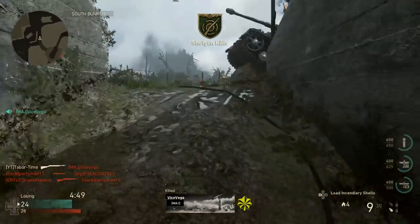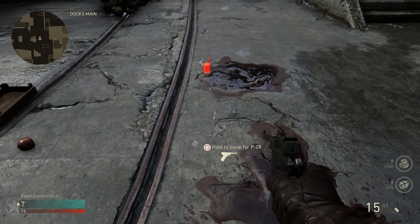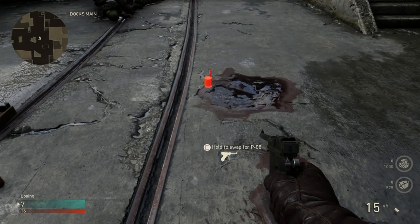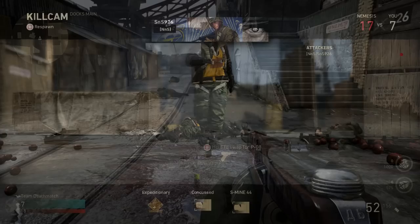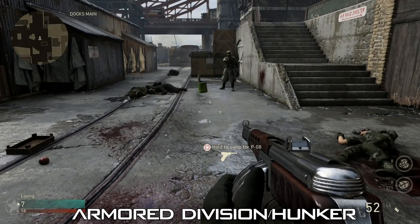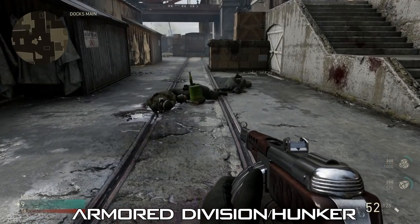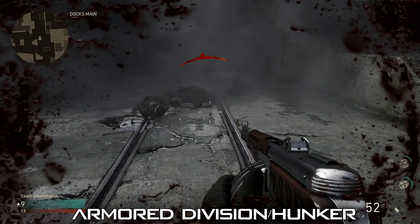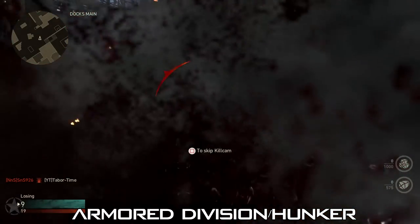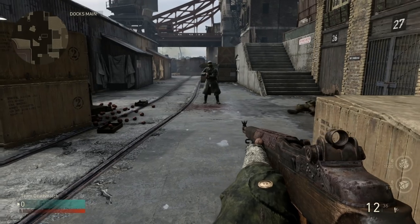Standing without hunker or the armored division at any range of the blast will kill you 100% of the time. This is the max 4 meter range and it still disposed of me easily while standing. Now with the flak jacket effect equipped, you'll survive the blast while standing as long as you're not directly under it. So you can survive at 2 meters, 3 meters, and obviously 4 meters. If you're standing within that 1 meter blast radius though, even with hunker, you'll die. So clearly, the flak jacket effect in this game works well at defending against the S Mine.